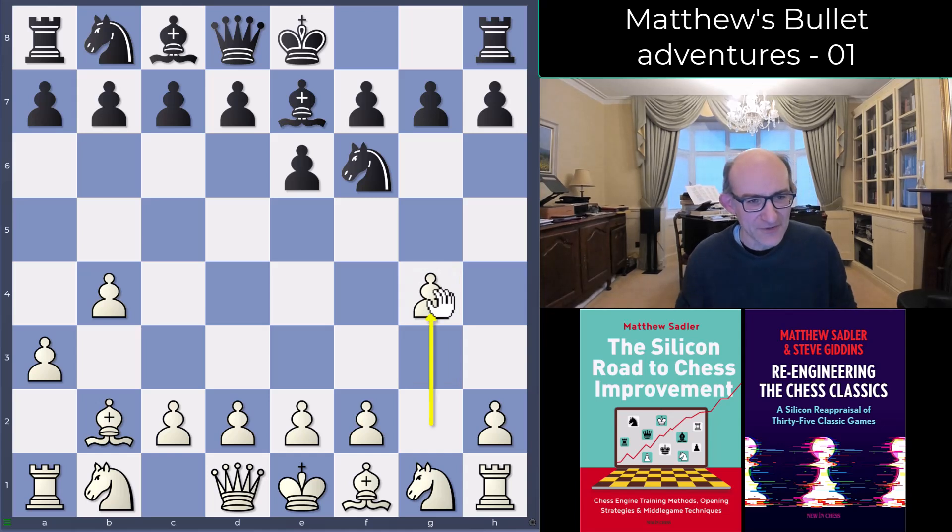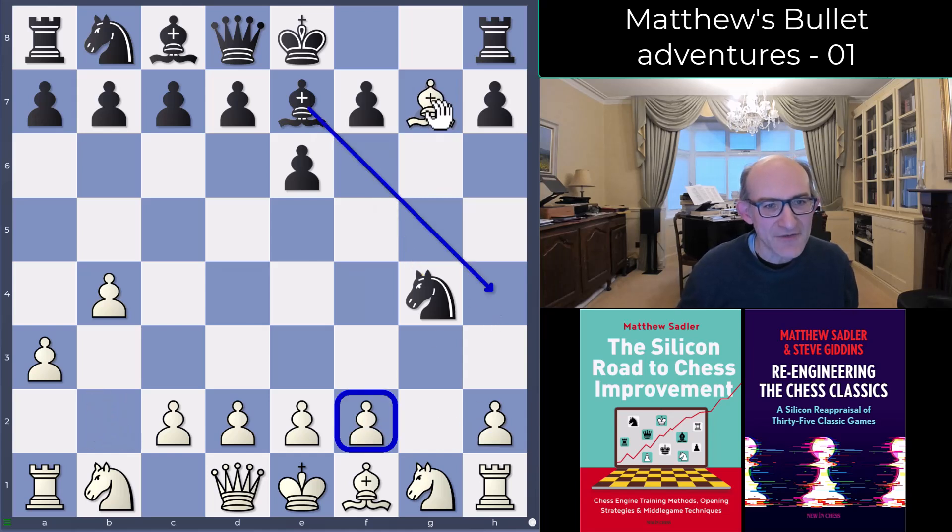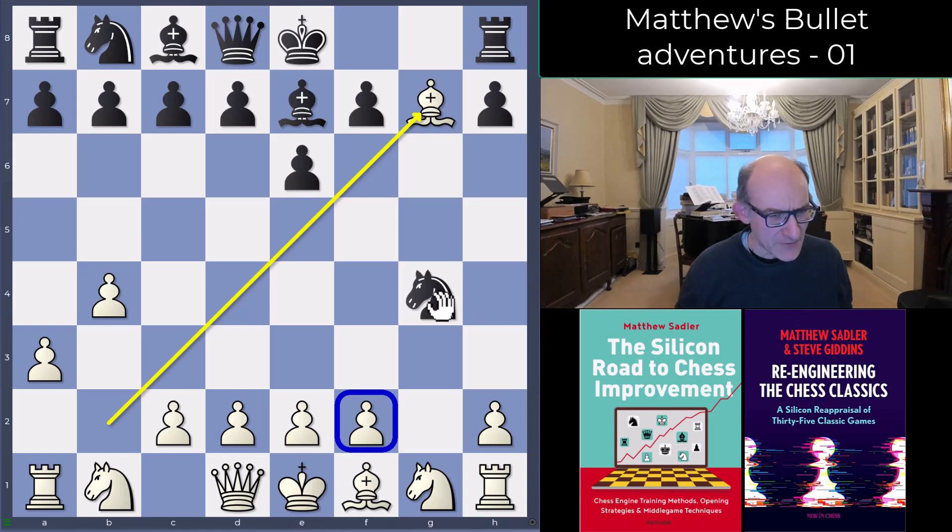Then I went g4. Leela's often playing g4 — these combinations of a bishop on the long diagonal and g4 is one of Leela's standard patterns for just messing up the position. The idea is not really to win a pawn back on g7 afterwards but to sacrifice the pawn. I've got to be a little careful here because after knight g4, black has ideas like bishop h4, so I certainly wouldn't be taking on g7.